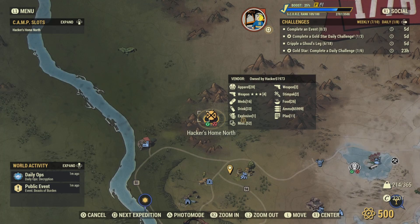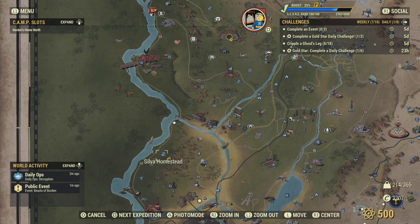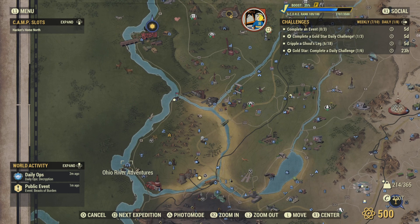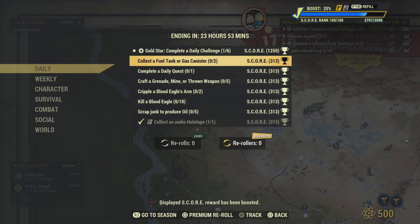I can show you a good spot for the fuel canisters. Work your way down to the Sylvan Homestead area — around that area in certain buildings and houses you can find a lot of fuel canisters. You can also go down to the Ohio River and they have a lot there too, so you can get that pretty quickly.